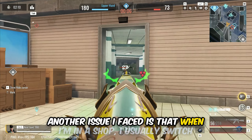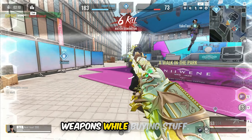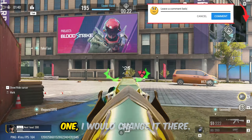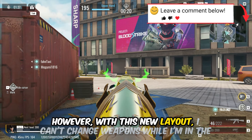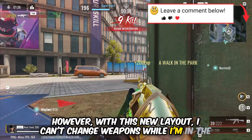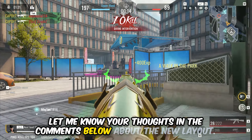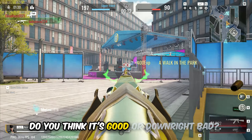Another issue I faced is that when I'm in a shop, I usually switch weapons while buying stuff. For example, if I want to buy a different weapon for slot 1, I would change it there. However, with this new layout, I can't change weapons while I'm in the shop. But I'm sure I will get used to it. Let me know your thoughts in the comments below — do you think the new layout is good or downright bad?